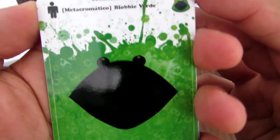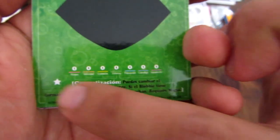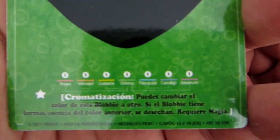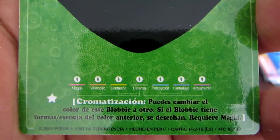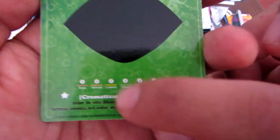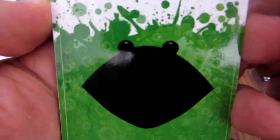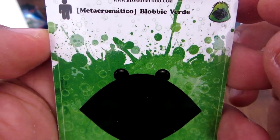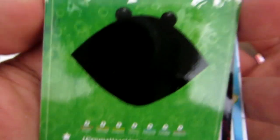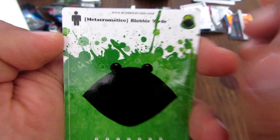Otro de estos Blobbys — este es un super Blobby: Metacromático Blobby Verde. Requiere magia para activar este Blobby. Cromatización: puedes cambiar el color de este Blobby a otro. Si el Blobby tiene forma esencia de color anterior, se desechan — requiere magia. Con esto tu Blobby lo puedes cambiar de color y puedes utilizar formas de otro color inmediatamente. El diseño tiene manchitas de pintura que tienen que ver con la expansión Masacre Cromática y el tema de los colores. Qué alucinante el diseño.